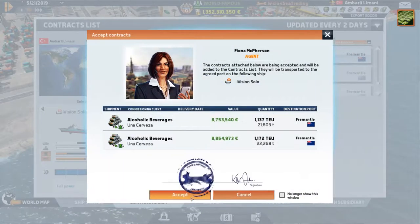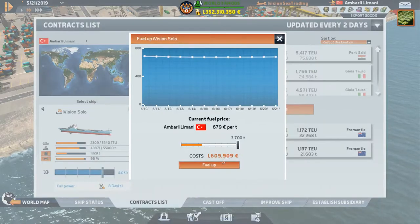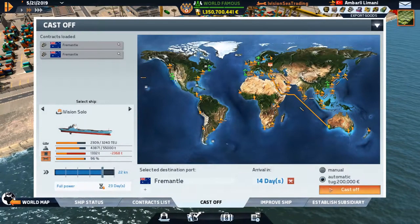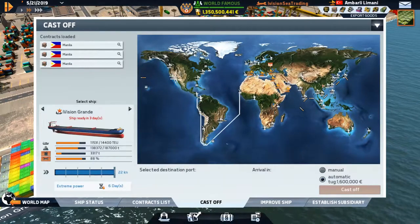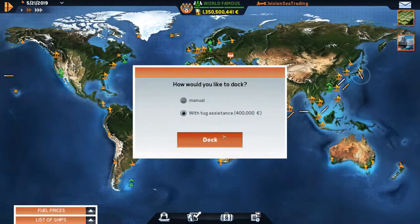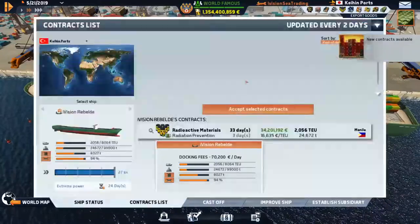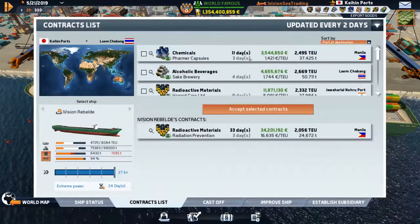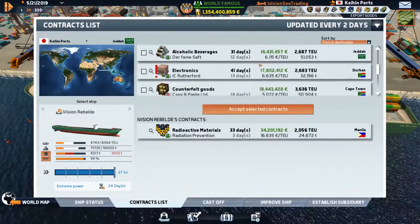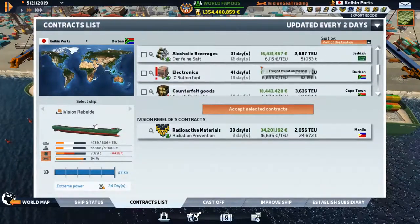It's only slow if you're scrolling with the mouse — a little oversight in development. Let's fully fuel up and cast off to Fremantle. The Grande still has three days because I wasn't paying attention. The RebEldei is not ready to dock in the Key Imports for nothing — 70,000. She's headed to Manila.